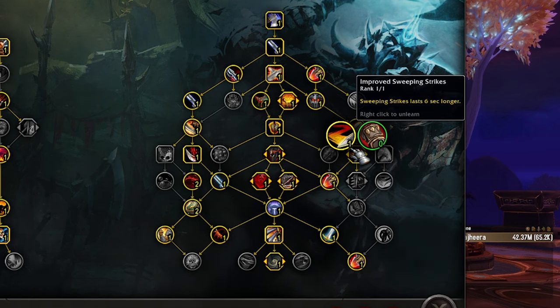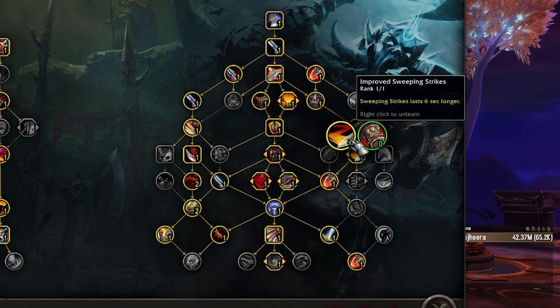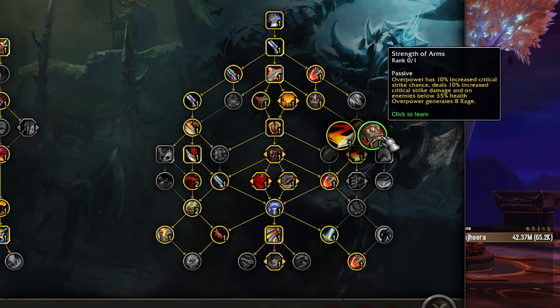If you're going to be hitting multiple targets all game, Improved Sweeping Strikes is kind of nuts. If not, then Strength of Arms is good for single target. Extra Critical Strike chance is good, Critical Strike damage on low health enemies is good, and generating Rage is obviously good. If you're going to be hitting two targets the entire game, this is crazy damage — pretty fun. So just take this talent if you're going to be cleaving reliably. If not, or if you're just focused on single target, take Strength of Arms.